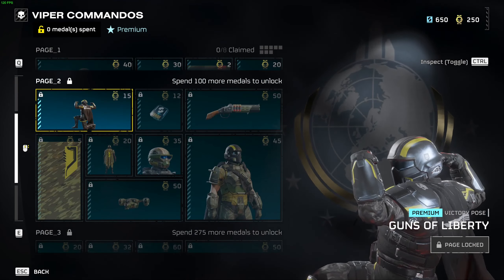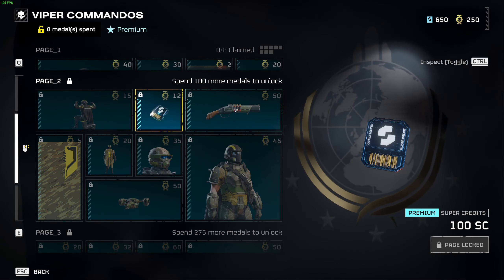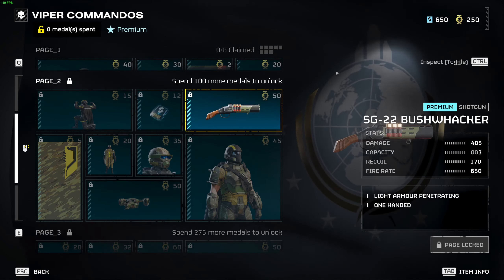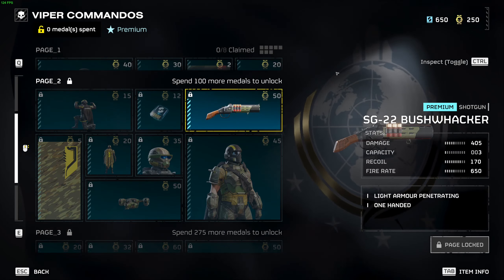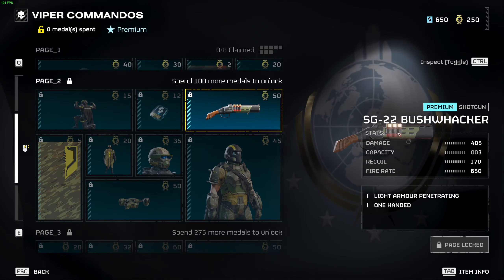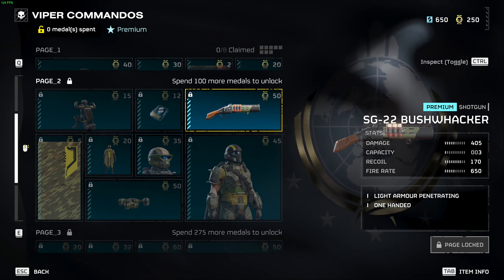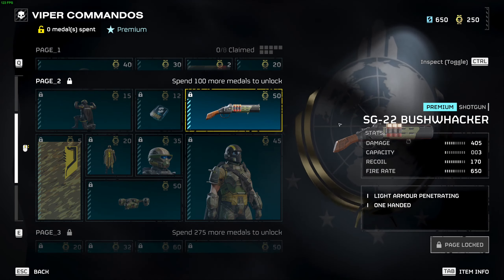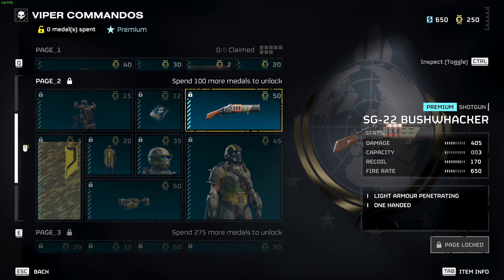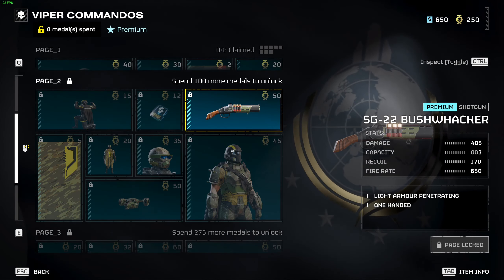Over on page two, we've got the Guns of Liberty victory pose, some more super credits, and the weapon I'm most excited about — the SG-22 Bushwhacker shotgun. This is a pistol slot weapon: three shotgun shots in a pistol slot, which is pretty cool. I might end up going back to a full shotgun loadout with this one and go with the old shotgun approach.